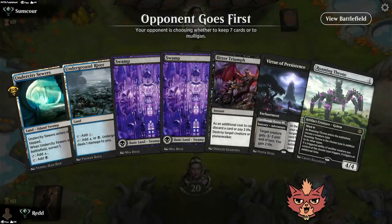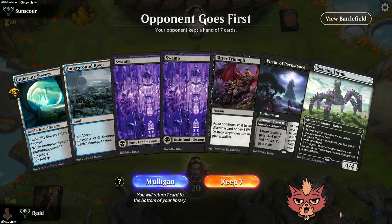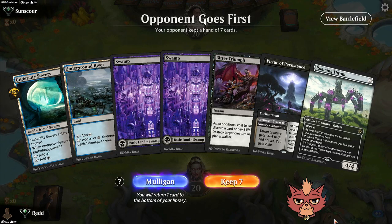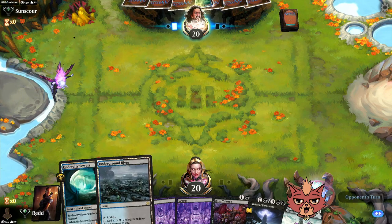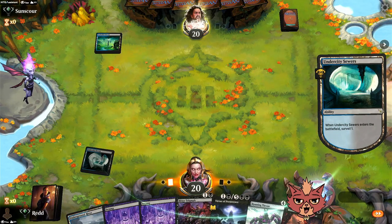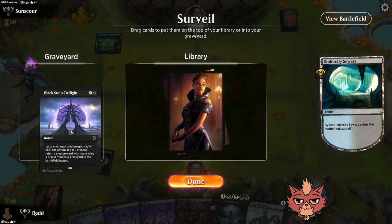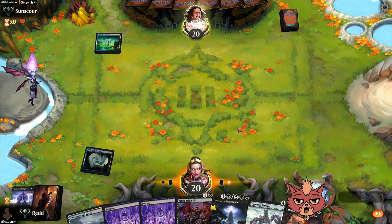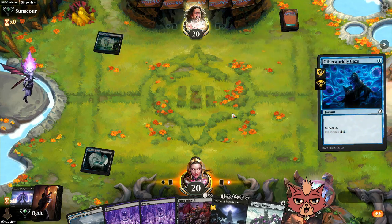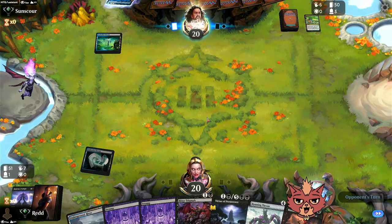A little bit out of my comfort zone — this is more removal than I've usually played with. Opponent goes first. I really want to see our top end do a thing. Let's give this a shot — I don't think this would be a worthwhile mulligan. Oh, mirror match maybe? Surveil — see what we see. Black Sun's Twilight. Not a mirror match — it's Otherworldly Gaze, which might be Salt Tie.